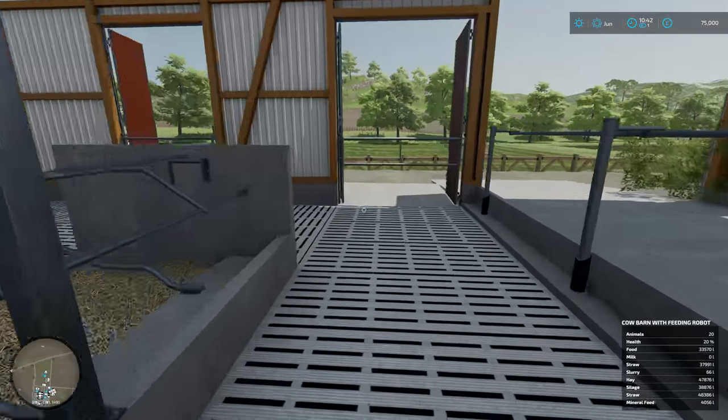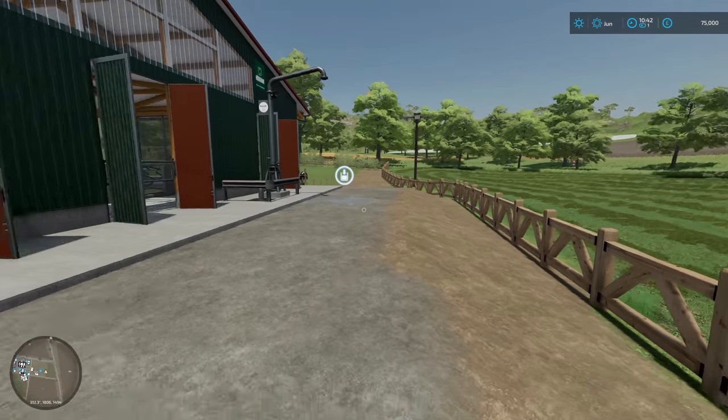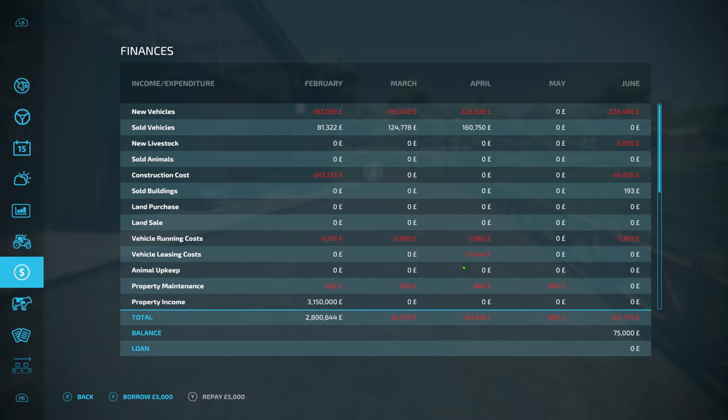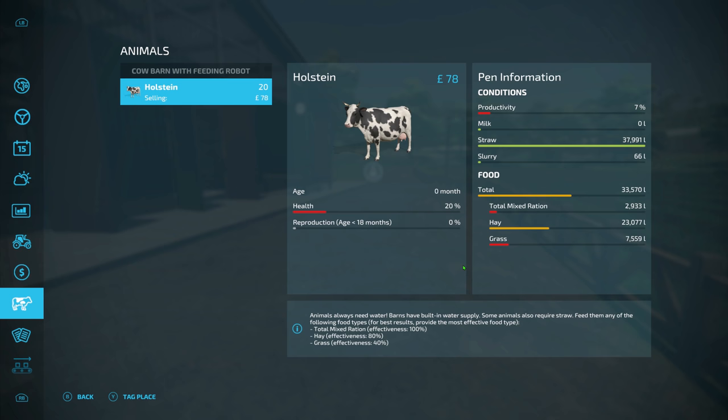So that's the pen itself. I don't know if anyone else has noticed, but the prices now for cows have gone down dramatically - they really have. As you can see, I've got Holstein there - 20 of them, 78 pounds for a cow. That's crazy - that is a lot cheaper than real life. But the health is going up, I got them at the same age which is less than 18 months. Productivity is going up, milk is still at zero - it hasn't been long. Straw is full on, slurry is starting to move up which is nice to see.